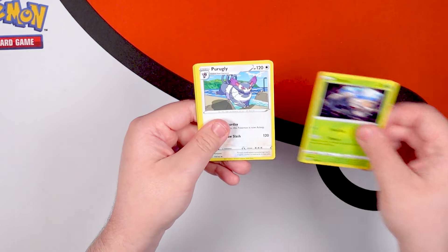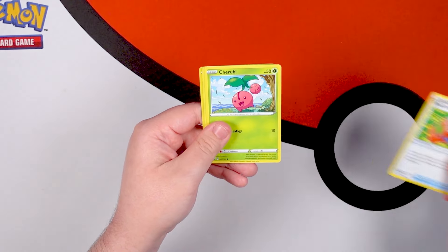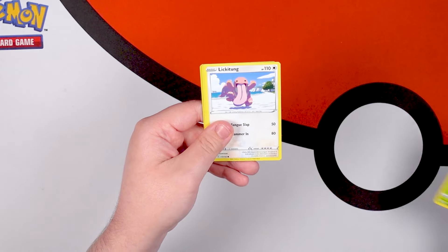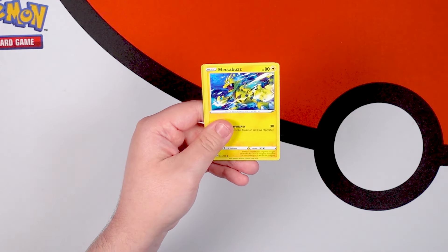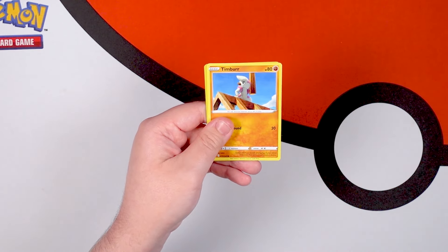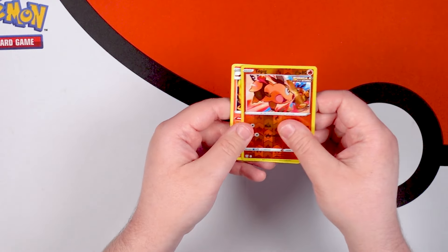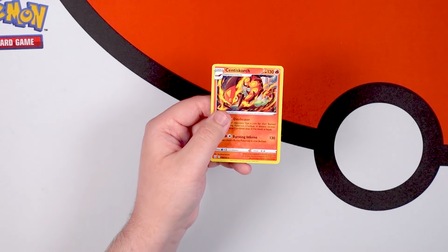Starting off with a Leaf Energy, moving into a Durant, Purugly, Tool Jammer, Cherubi, Lickitung, Electabuzz. These cards are becoming nostalgic to me by now. Espurr — I love that one. Timburr, Reverse Holo Tepig, and our first pack ends with Centiskorch. Starting off simple. Now we got the Tyranitar pack — this is just a cool pack art. This set is genuinely becoming nostalgic to me at this point.